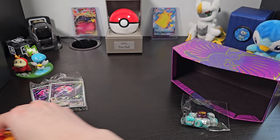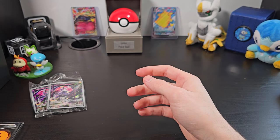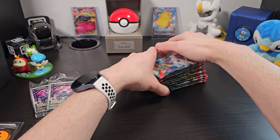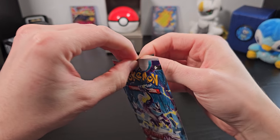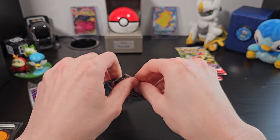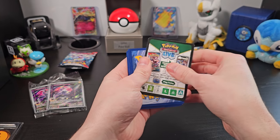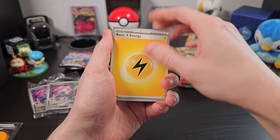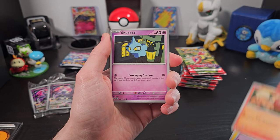Let's put our Miraidons aside and get right on in. Maybe you guys have already opened up some Scarlet and Violet packs — I personally haven't, so these are my very first ones. I do know what to watch out for, because they actually changed the way the packs work. Instead of moving four cards from the back up to the front, now you just move one card from the back up to the front, so your energy is up front and your best card will be at the back. So of course we've got our basic energy, and Ralts — nice card to see.